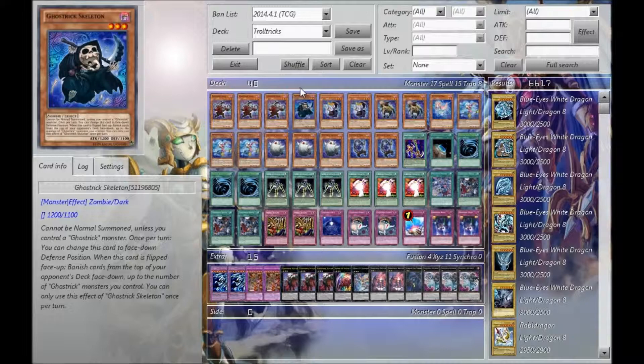The deck is very slow and has no OTKs — it's Ghost Tricks, they don't do that. There might be an OTK I'm not aware of, but my deck is not that build. So I do play the one Skeleton.